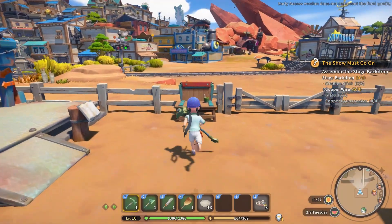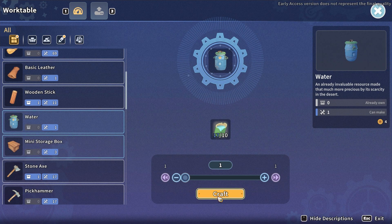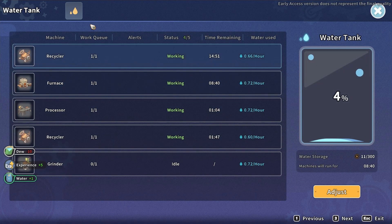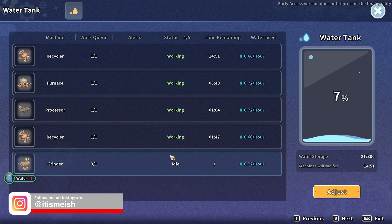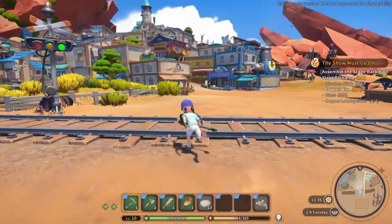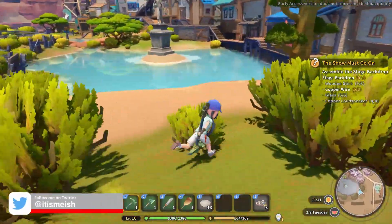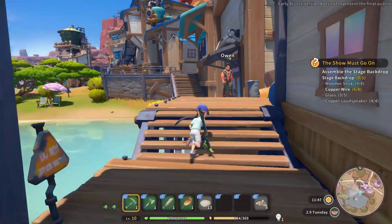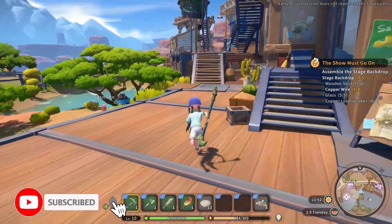No more water. Let's see if we can craft water — just one. I think we need to buy some water from Burgess. Where's Burgess? I just hope the market price is low.